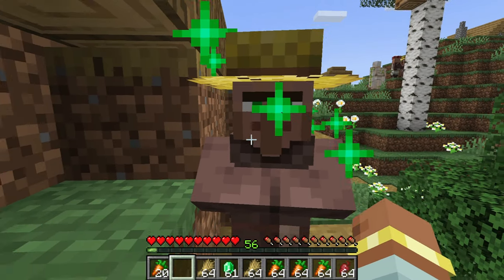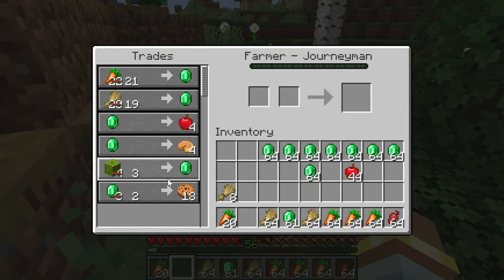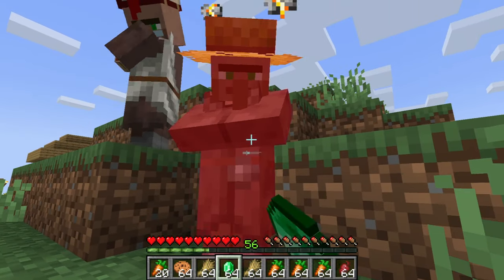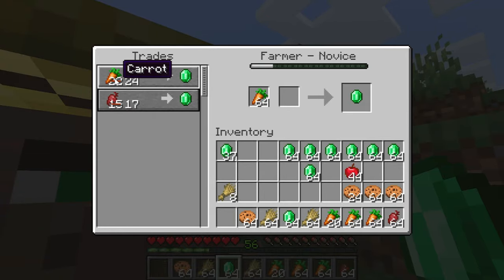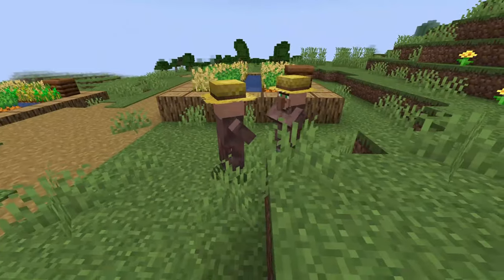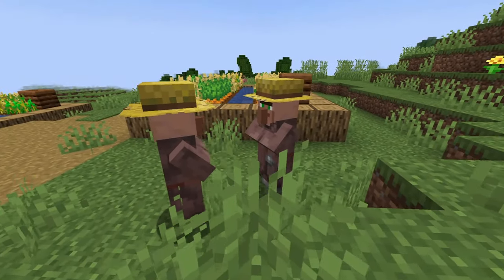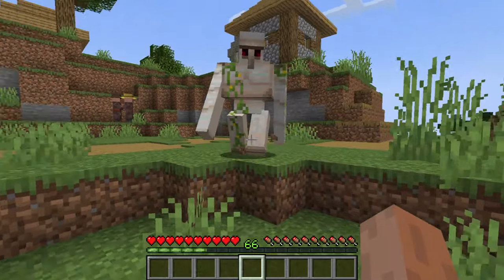If you keep trading with villagers, you will gain good reputation, which will make them give you discounts. However, this also goes the other way — if you hit a villager, you will get bad reputation, which will increase the prices of trades. Villagers will talk to each other about you, which will update your reputation. If you get a bad enough reputation, even iron golems will attack you.